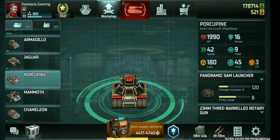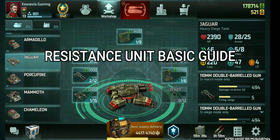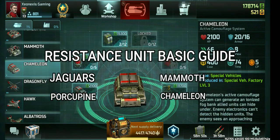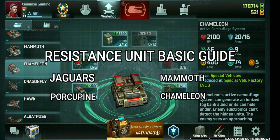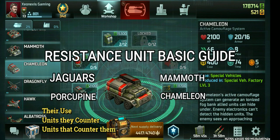Hi there! Cinex is coming in. Today we'll be talking about the Resistance Ground Units — Jaguars, Porcupines, Mammoth, and Chameleons. And this is Animal Planet. Wait, wrong video. We'll be talking about their use, units they counter, and units that counter them.